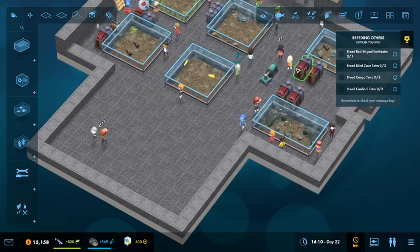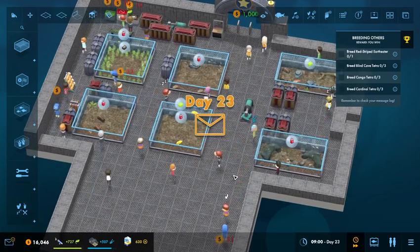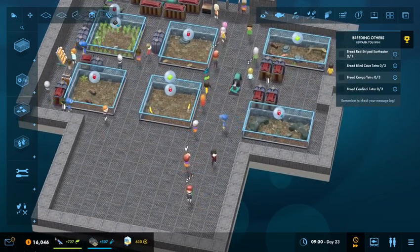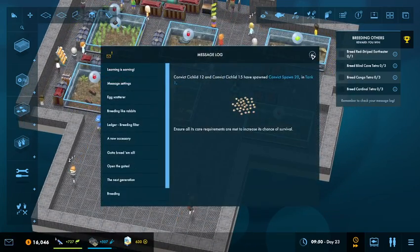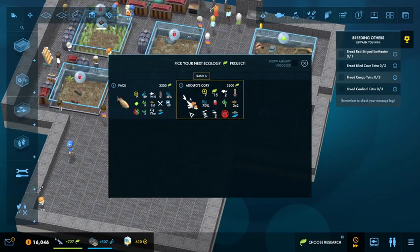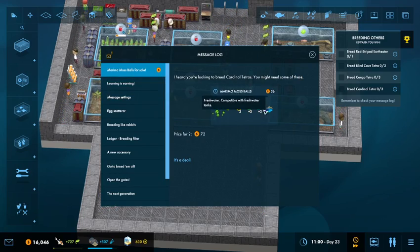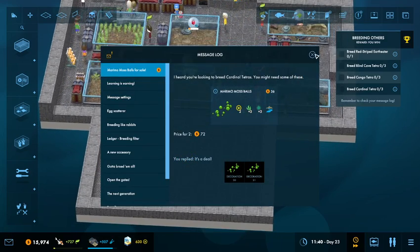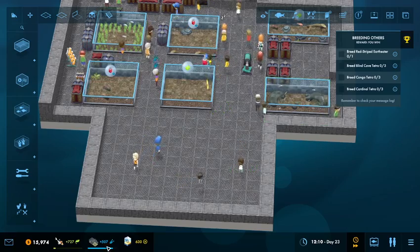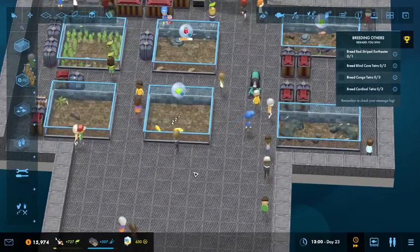Cave Tetras just won't stop breeding. Neither will the cichlids — could be expected, really. Cardinal Tetras are unlocked. Go ahead and just do the other two for the sake of getting them done. Marino Moss Balls are for sale — deal, I will take them both when I get the chance. This is making progress, it's just going a little on the slow side.